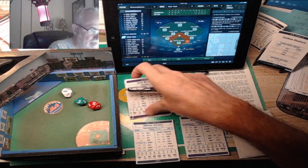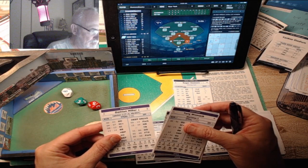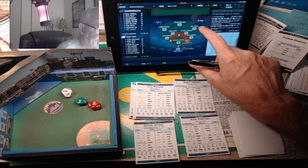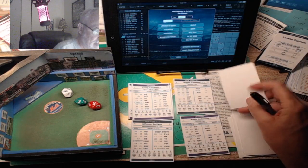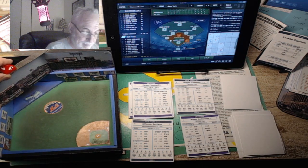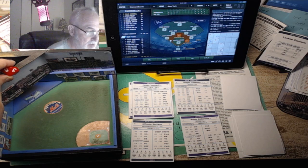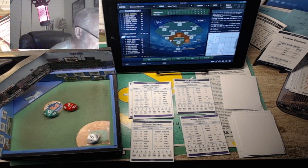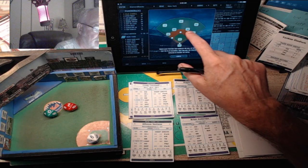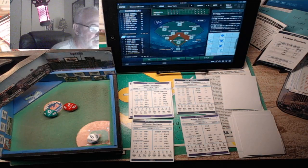Tony Womack up now - the pitch is a 59, a base hit single. Damian Miller is slow and average, so he stops at second on the plain single. It's Craig Council next - Clemens gets the sign from Posada. It's a 29, a line out to the second baseman Soriano. They leave a couple men on. Score is still 3-2 Yankees, bottom of the fourth.